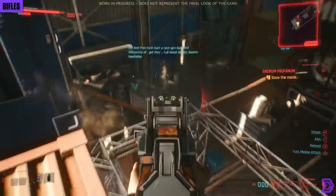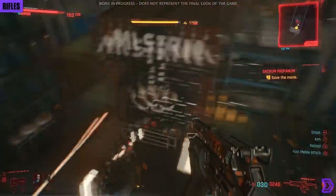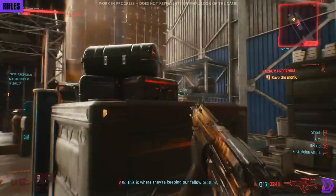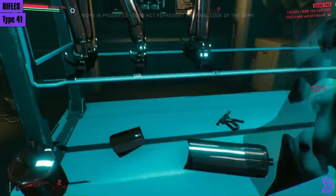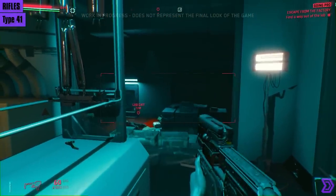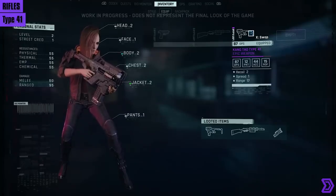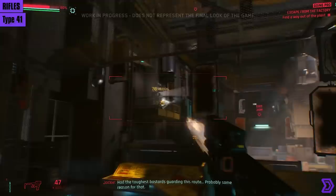Moving over to weapons that fall under the rifle category — which after an update does include snipers, but I chose to separate them anyway. This category includes assault rifles and SMGs. The first is the Type 41 by Kang Tao, an epic quality smart rifle that performs how you would expect. The footage is from the 48-minute demo and is quite old; since then the animations have been improved.